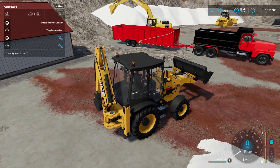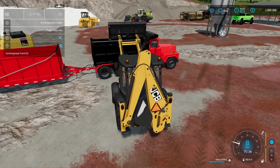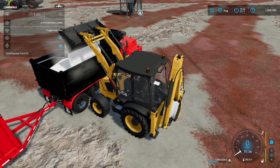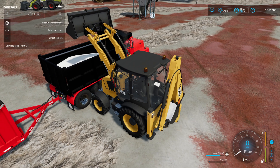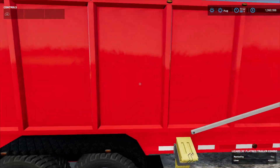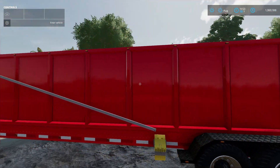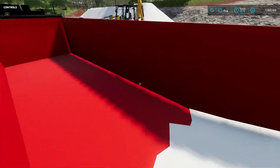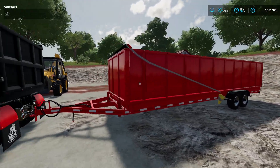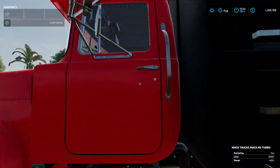The backhoe is tall enough to load this dump truck. The dump truck is in the in-game mod menu — the RD back. This trailer is a 30-foot utility trailer but you can make it a log carrier or put a dump body on it. I've got limestone in it. You can paint it any color you want. It has a tarp you can fold up and down — it's a pretty cool trailer.